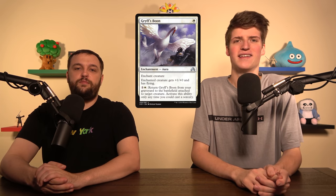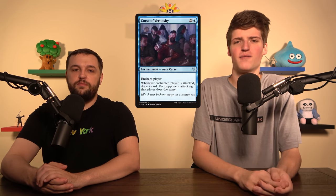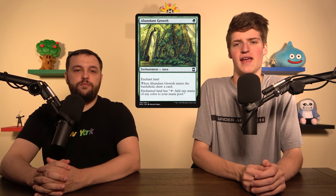Now let's check out some auras that didn't make the cut. Gryff's Boon — the last aura I cut. It comes back and it's cheap, but it's not good for raw stats, which is kind of what we're looking for. Curse of Verbosity and Psychic Impetus are pretty bad even though they are auras. Eel Umbra, Angelic Gift, and Abundant Growth — Angelic Gift and Abundant Growth cantrip, but they just don't grant enough. A risk associated with auras is the creature can be removed in response, and when the reward is so low you can't be playing that card.